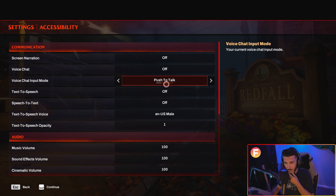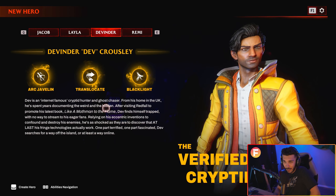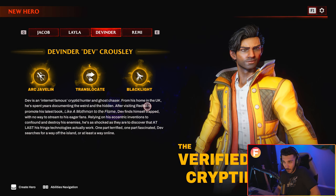Very cool. Then there's Layla, the telekinetic — she can levitate herself, summon a shield that blocks enemies, and summon a vampire ex-boyfriend to assist her in battle. Devinder, who can throw a lightning spear, teleport himself, and UV bomb the earth around him like Neji doing a rotation. And finally, Remy, who can throw C4, summon a robo-dog to help out, and create a healing circle around her. I ended up choosing Devinder — they had me at lightning spear and teleportation.